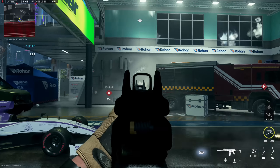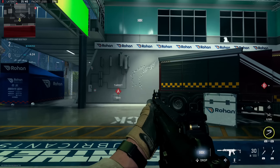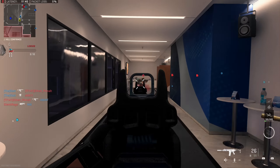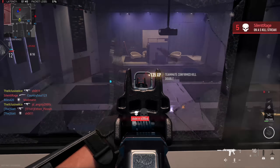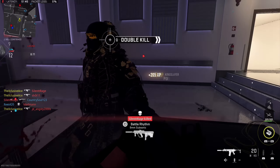With this build it's also fairly accurate — I'm not going to claim it's the most accurate gun out there, but it's quite solid for mid-range engagements you'll tend to find in 6v6. We've got a solid aim down sight speed at about 280 milliseconds and our three-shot kill potential is at 40 meters, which is excellent. This is a really good consistent all-around stealth build designed primarily for mid-ranges — you don't want to use it right up close too often, simply because that super close range time to kill isn't going to be highly competitive with SMGs.